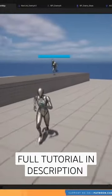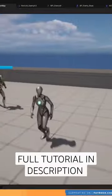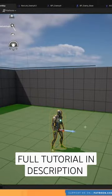Now jumping is an option to them, so they'll always take that option if it's the shorter path, of course. So let's get started.